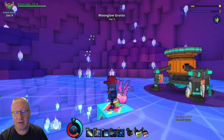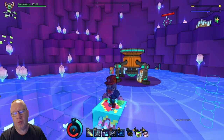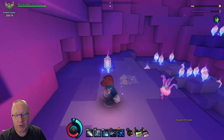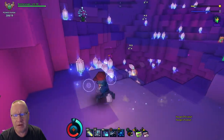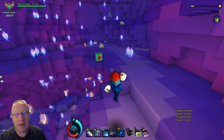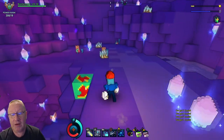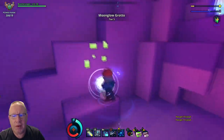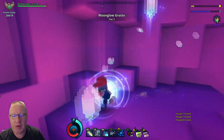Another good thing about Path Painter is when you put it down it is permanent in the world, so all your friends can use it and receive the jump boost and speed boost. If it runs out and you haven't got enough end charge, you just jump back on it again and away you go collecting all your stuff at top speed.